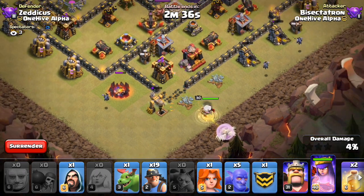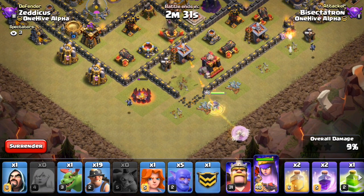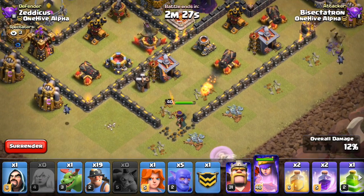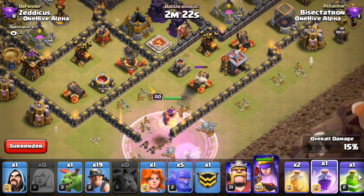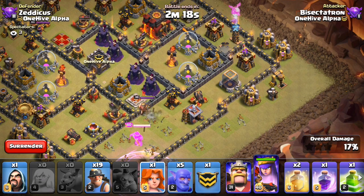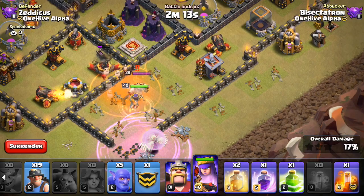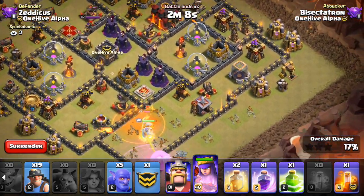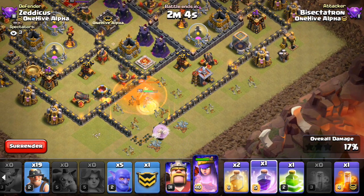Everything should be able to move in. The pathing looks good on the queen. I have the two rages ready for when I need it. Come on, walk your way on in there. Let's get this rage going — there's the rage. Let's go ahead and baby dragon. Valk. Poison the king. Everything looks good. There's a big test-the-farm type thing in that area. Let's get this next rage down.